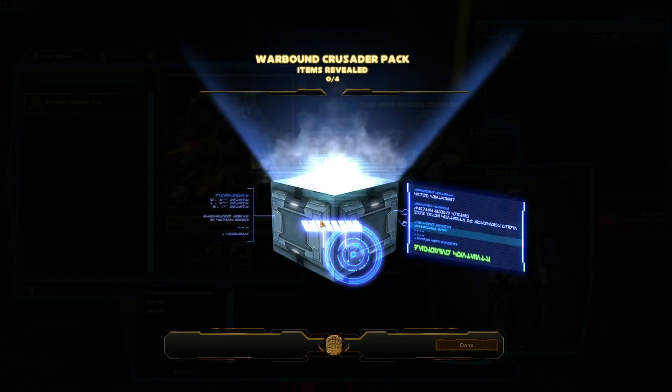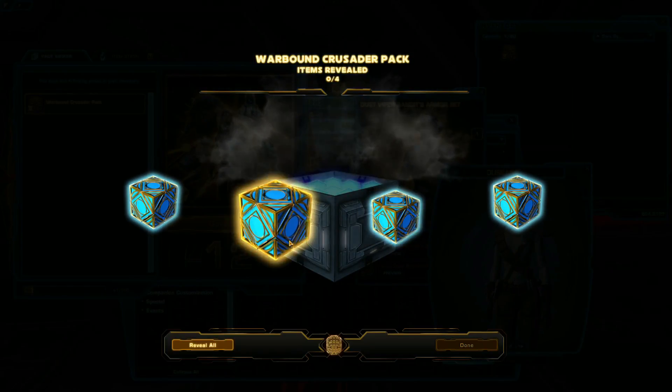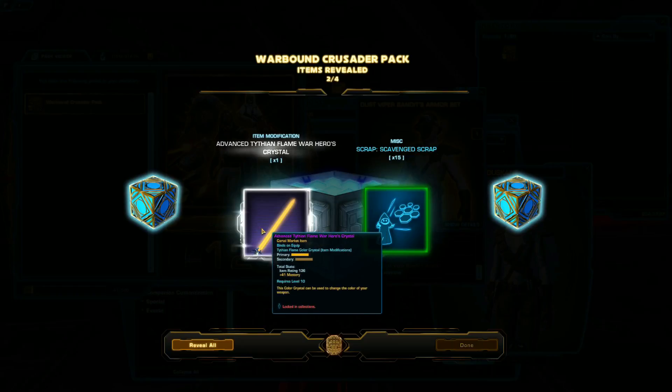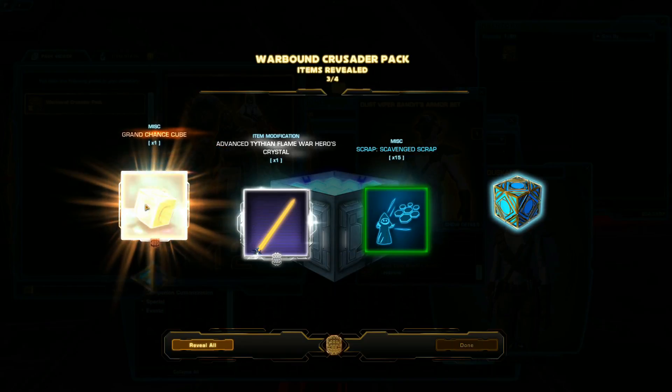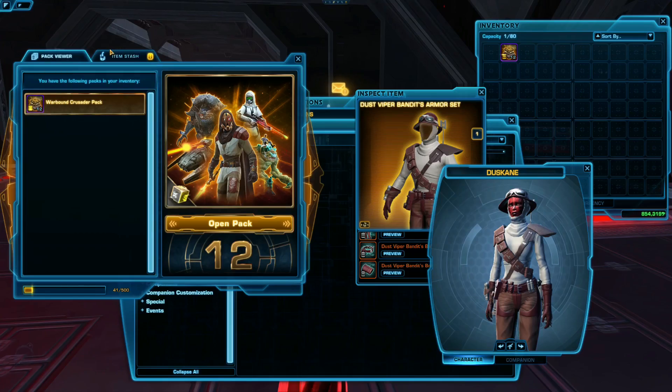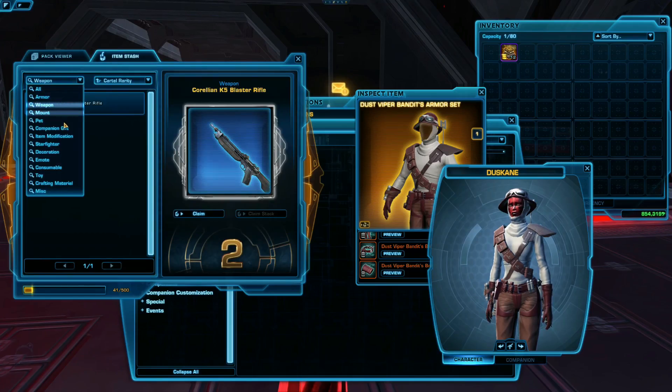Thirteen more to go. Typhian Flame War Heroes Crystal — this saber crystal actually looks pretty nice. I'm going to try it out in real life, because they don't always look the same when you're just previewing them.